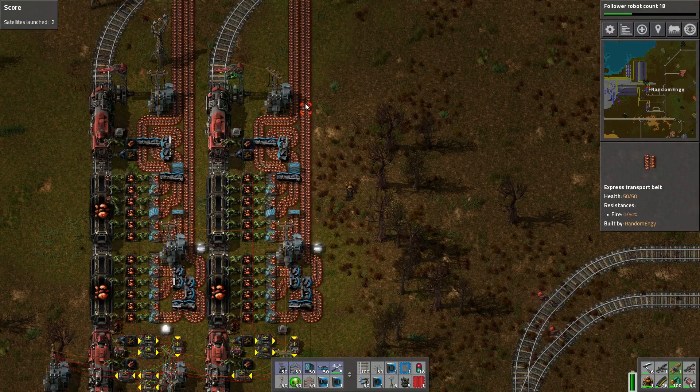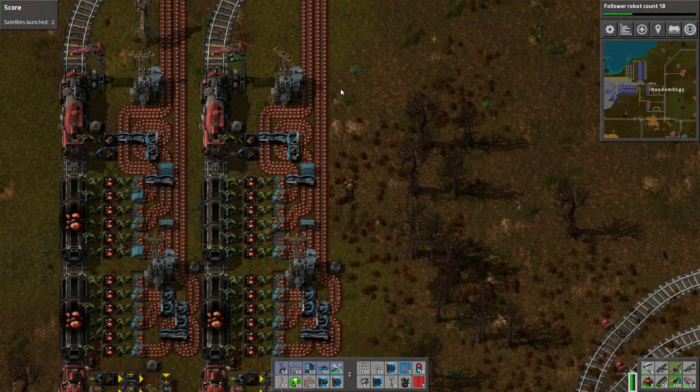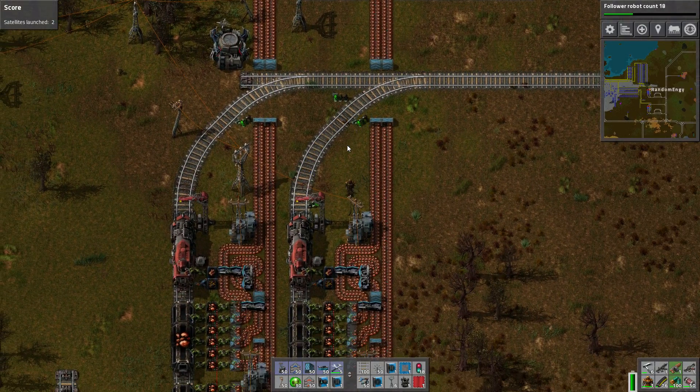This is pretty handy because if you've got a lot of different mining outposts, you pretty much want to take them all to the central location. And it sort of lets it pick the right station to unload to based on the need.